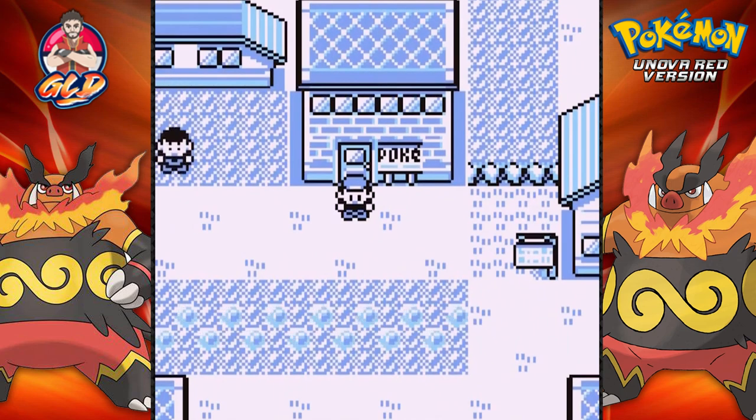What's up guys, it's Draven and welcome to another episode of our Pokemon Unova Red walkthrough. In our last episode we went through a lot — we got two legendary Pokemon by surprise. I didn't even know that the legendary Pokemon we passed by near Viridian Forest would turn out to be a Verizon.